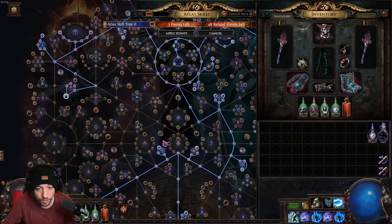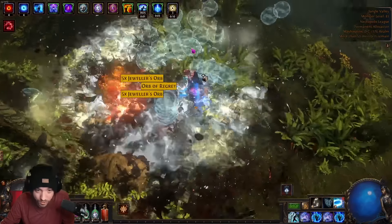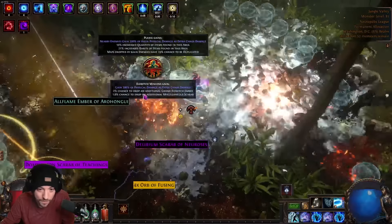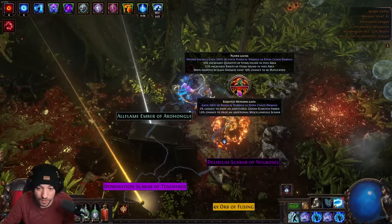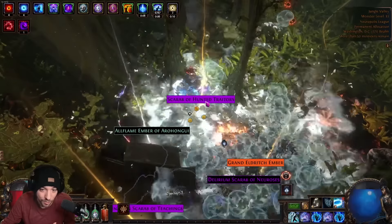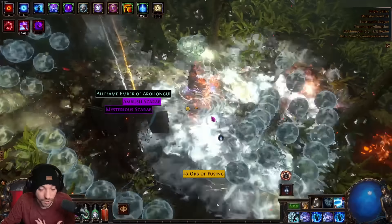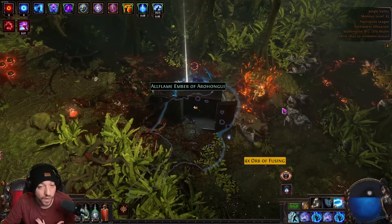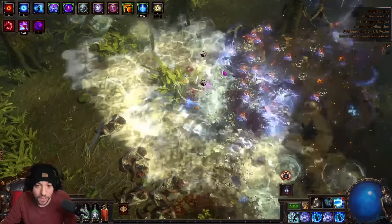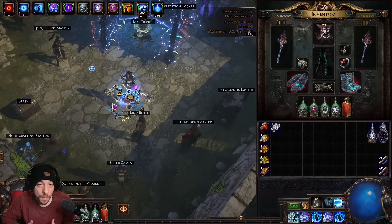Running the map is very simple — open strong boxes, use a movement skill to get away, empty them, and make your way through. Always look at your shrines. I'm taking this one because a Grand Eldritch Ember is good and there's a miscellaneous scarab drop. That's why we take red altars — you aren't going to get a divine altar on the blue one, and after many seasons of running blue altars I still haven't found the divine altar. Chaos orbs are more worth it this league.